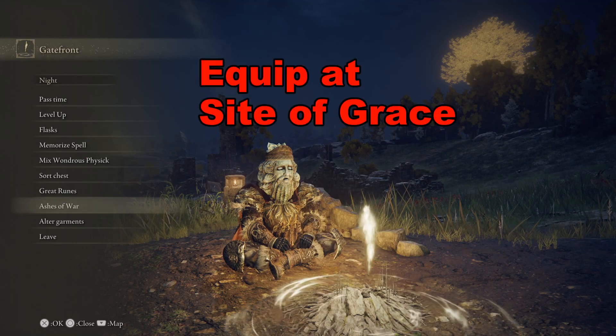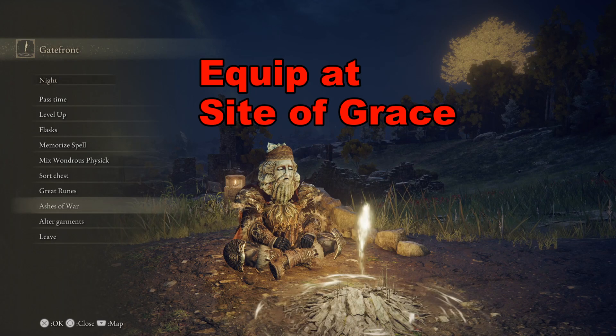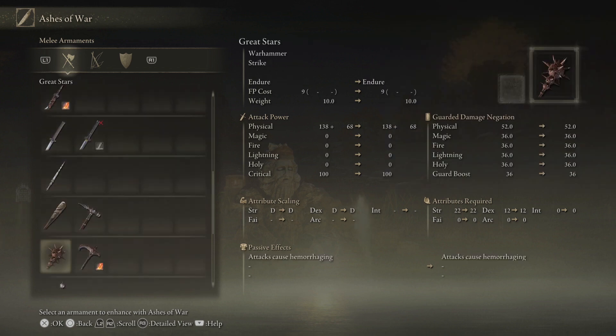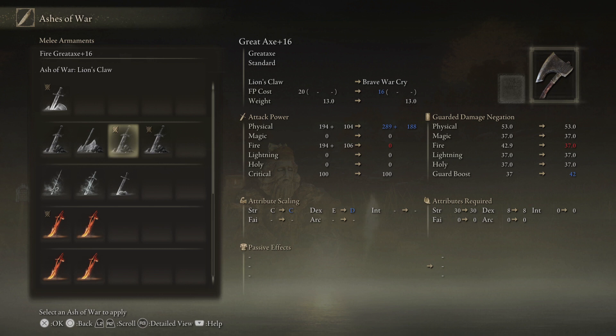Ashes of War can be equipped or changed at a Site of Grace. We will need the Whetstone Knife to do this — we'll look at how to get that later. Basically, we just need to select the weapon we want. In this case I've got the Fire Great Axe with Lion's Claw equipped on it, but we could change it to whatever we want.